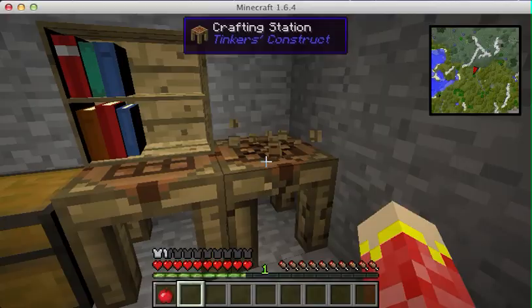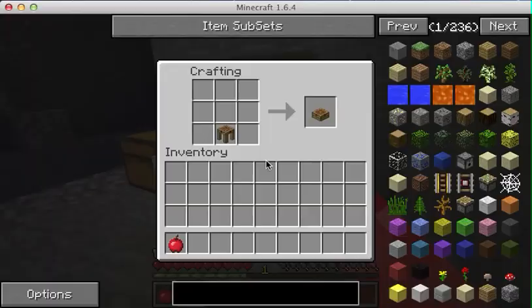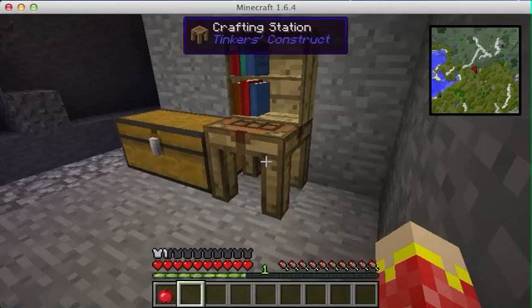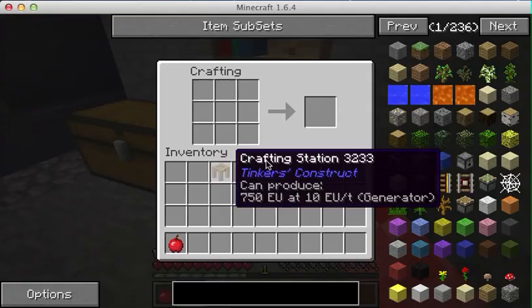Crafting table in the crafting table. The crafting station doesn't just look cool - it keeps your items in there. Like, let's say you're crafting something and you forget to craft it. You don't have to take all the items out, go get the item you need, and then put it all back. You just leave it in there and it acts like an inventory.